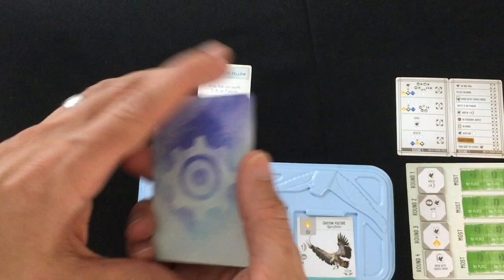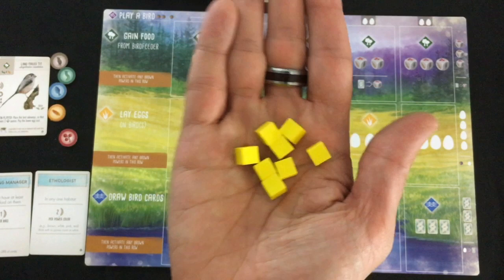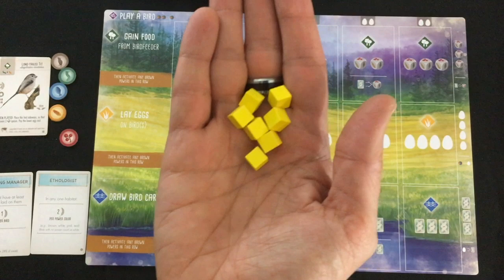So to quickly run through the basics of play of Wingspan: the game is played over four rounds, and each player — or in solo, the player and the Automa — will take eight actions a turn. But at the end of each round, you'll lose one of your action cubes. So in round two you'll take only seven actions, in round three six actions, and in round four five actions.